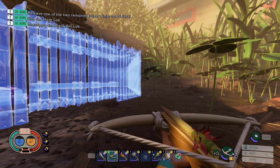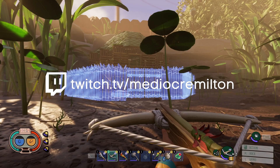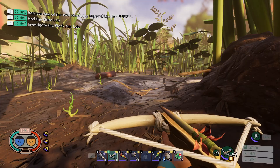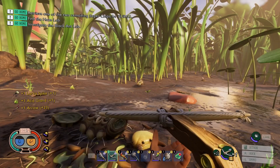Bows are one of the most versatile weapons in Grounded. Not only can you use them for combat, you can also use them to help you progress through the game by collecting specific resources and making some things easier. This is not going to be a trick — this is just something that in general bows make combat super easy, as you can see we got a crit there.